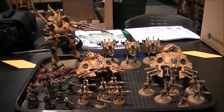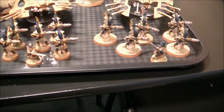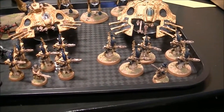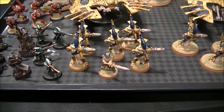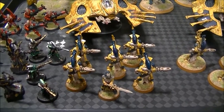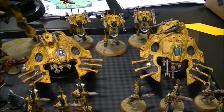We are going to be playing 1,500 points today — just a small quick game because it's getting kind of late. My two HQ choices: I have two Spiritseers, proxied by the two Warlocks in front, and they are each going to be leading a five-man group of Wraithguard. My General has the Phoenix Stone so he can resurrect himself. These guys all have the D-Scythes and these guys have the regular D-Cannons. They are going to be in Wave Serpents with Twin-linked Bright Lances, Shuriken Cannons on that one. Both have Spirit Stones.